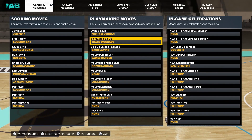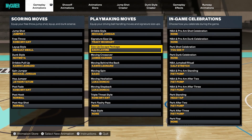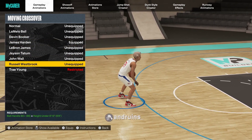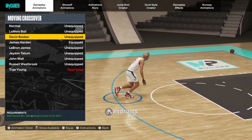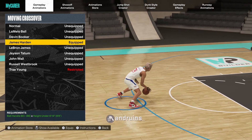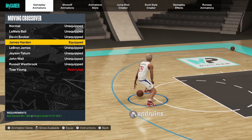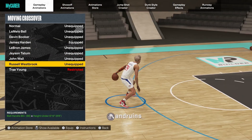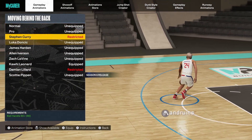The biggest change I made besides these two moves — the Tracy McGrady size-up and Zach LaVine escape package — is the moving crossover. I changed from Russell Westbrook's, which does that crazy move, to James Harden's. James Harden's crossover is fire — I'll show you guys how to do it in a second. I also just got tired of using Russell Westbrook's since I've been using it since around November.